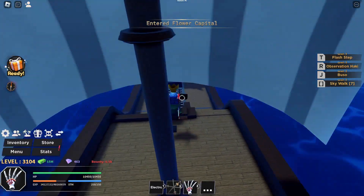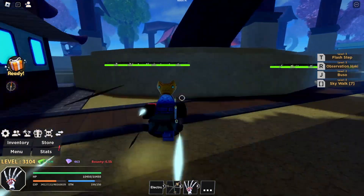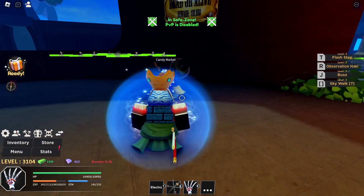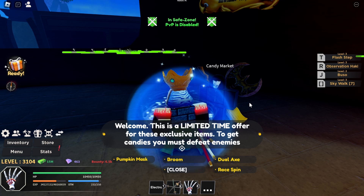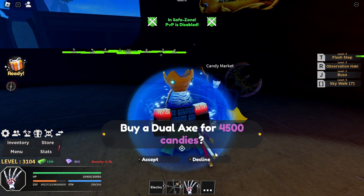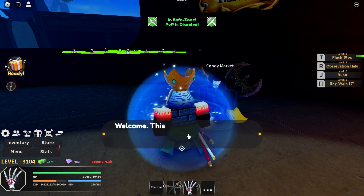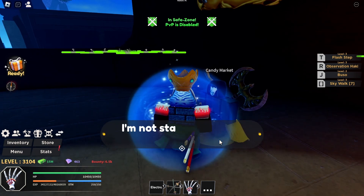We are now at the island. It's time for me to find the NPC. There it is — the Candy Market! Let's talk to it. It says: 'Welcome, this is a limited time offer for these exclusive items. To get candies, you must defeat enemies.' If I click the Dual Axe, it costs 4500 candies.